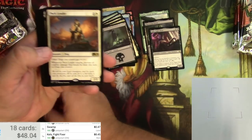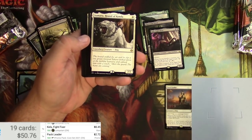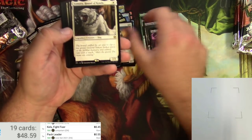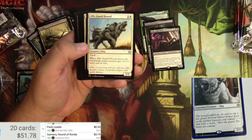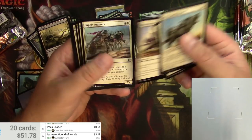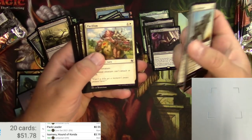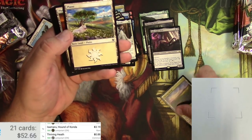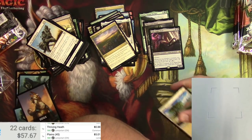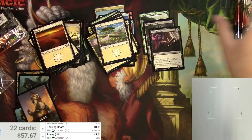Dogs pack! Pack Leader — sir good boy — dogs you control get plus one plus one. And an Isamaru, which is a good hit at a couple bucks — reprinted from 2021. Got dogs you can buff, dogs you can create, and dogs you can exile to get a Soldier. Rambunctious Mutt, Pacifism, the white choice thriving land at 88 cents, and a dog-themed Plains — five bucks! That'll be in high demand for dog decks.